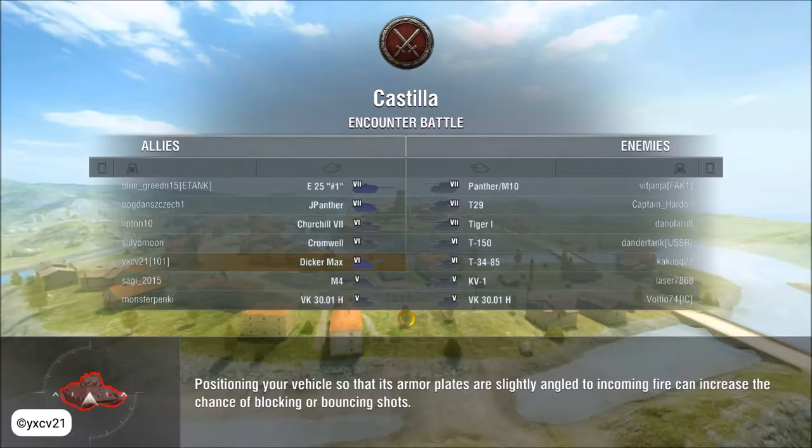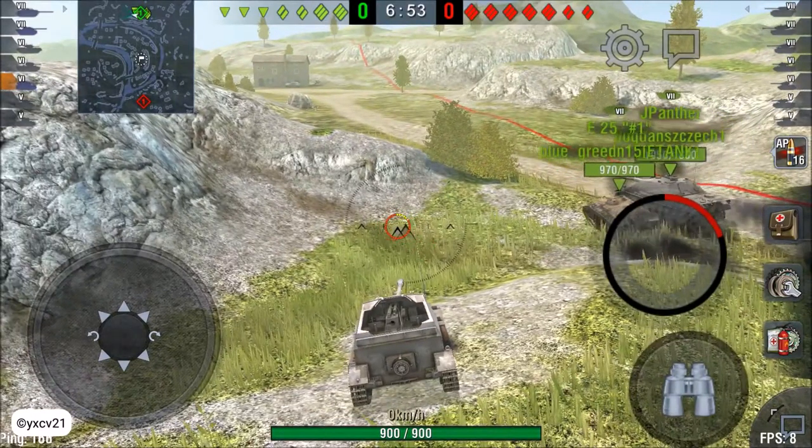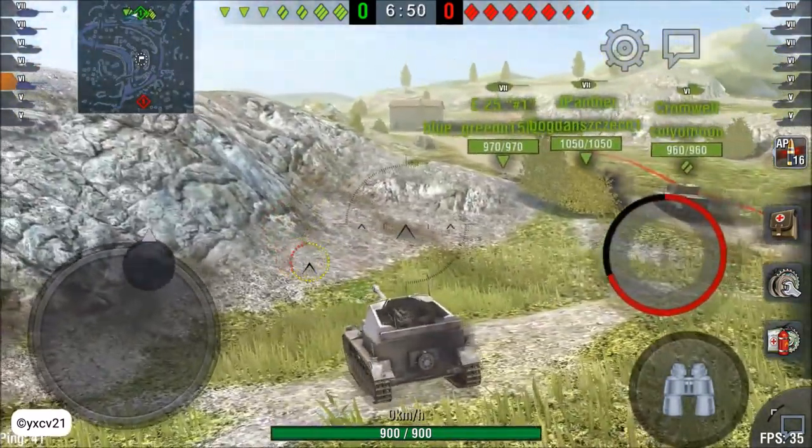Hello and welcome to a new episode of World of Tanks Blitz. Today with the Fat Max tier 6, we are playing with two tier 7 tanks, three tier 6 tanks, and two tier 5 tanks — three tank destroyers. The other team has three tier 7 tanks, two tier 6 tanks, two tier 5 tanks, and no tank destroyer. We're playing Castilla, and we have Trojito 7 and Cromwell as other tier 6 tanks.